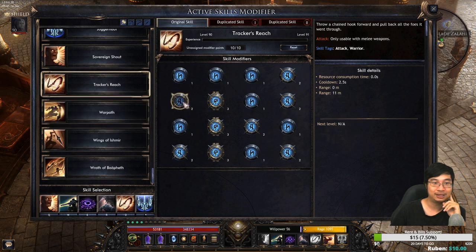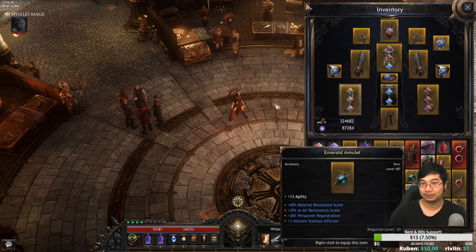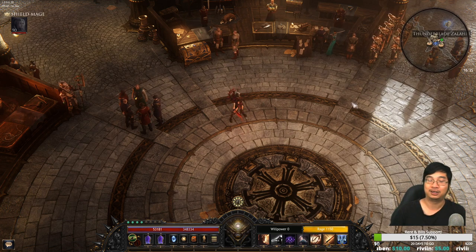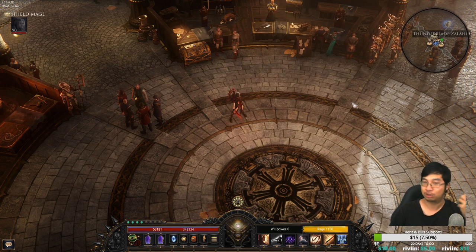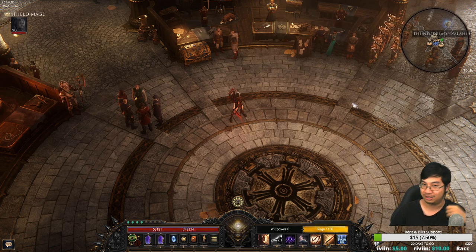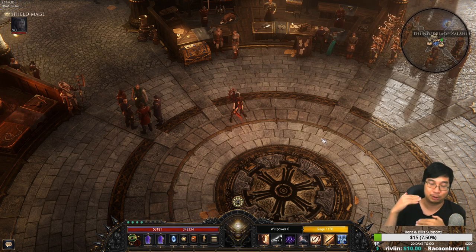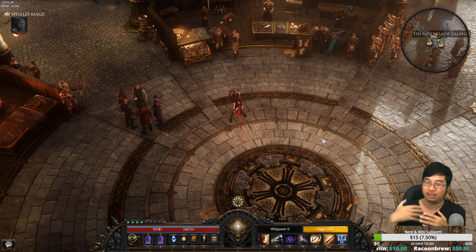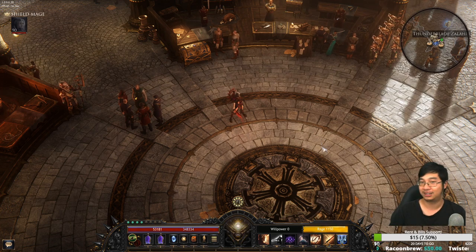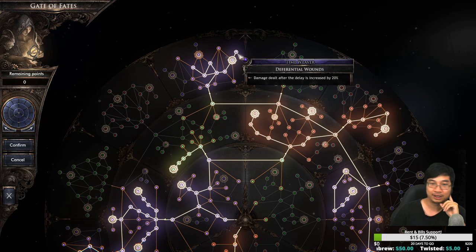There is a perk here that gives 100% chance to debuff enemies with status. With Tracker Switch you hook the enemy and whoever is on the line of the hook will be debuffed. This is your first source of additional damage onto enemies — it's 120% and it can stack further, because during the duration of the debuff if you stack more damage the enemy takes incredible amounts of damage after 1.5 seconds. This is a great perk for almost every class.